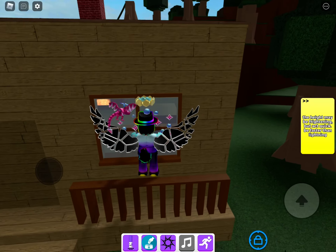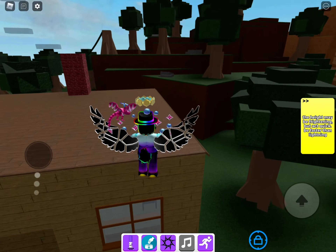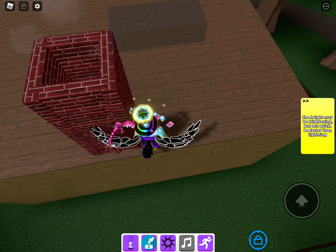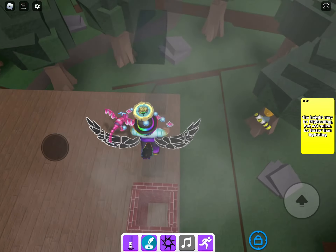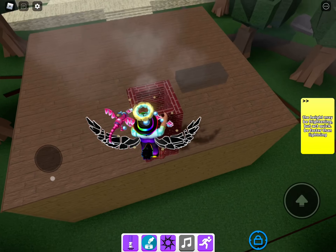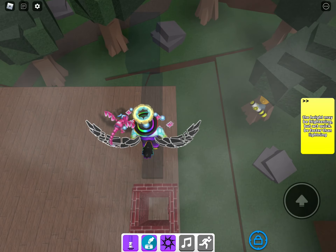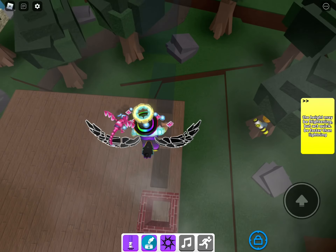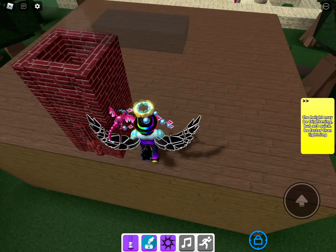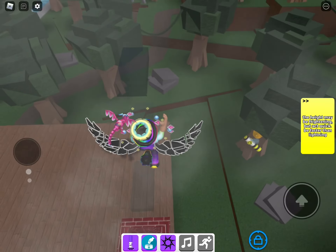All you've got to do is go into the chimney breast and climb up it that way, but I like doing it from the window because it's quicker. Sometimes you can fall though. This is also how you get Cloud and Stormy marker by the way - they're not new ones, they're just markers that were already in the game.